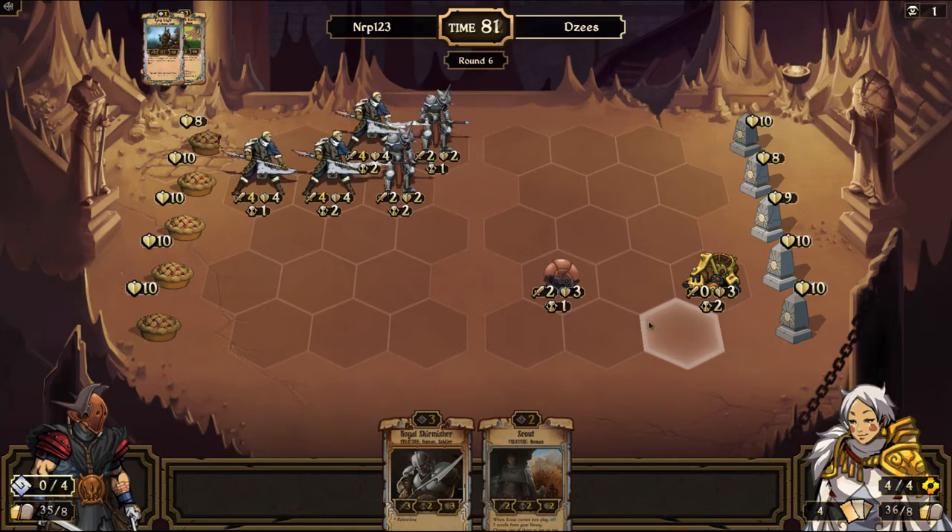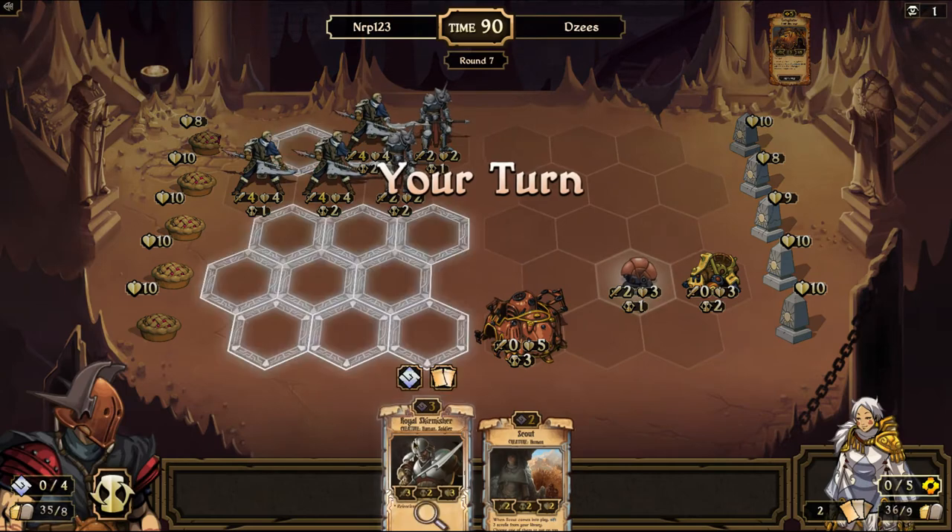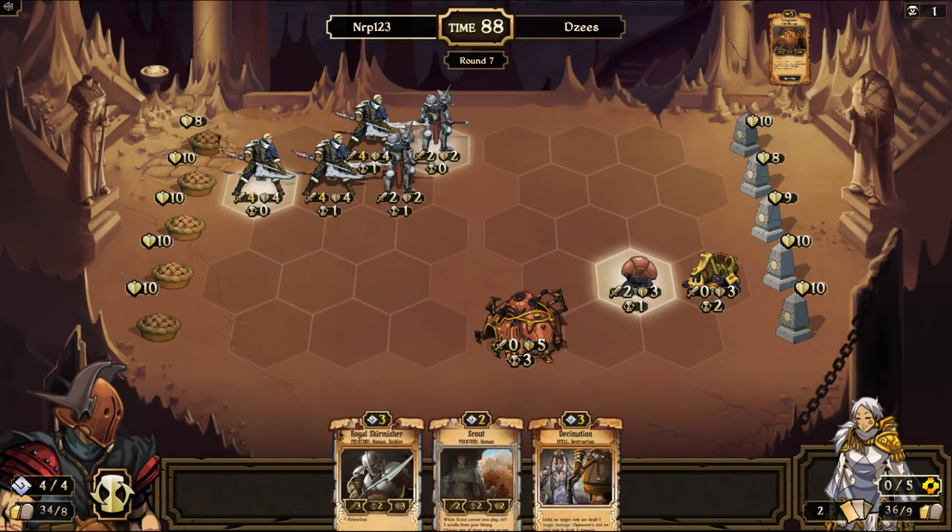I'm not running Flips in this deck. There's so many awesome scrolls that can fit into Tempo Order now — it's very hard to choose. Yeah, this guy may have taken the cake for best three-drop in Order. May have overtaken Royal Skirmisher. Because in a lot of matchups, he just becomes like a huge attack, four health, three-drop.